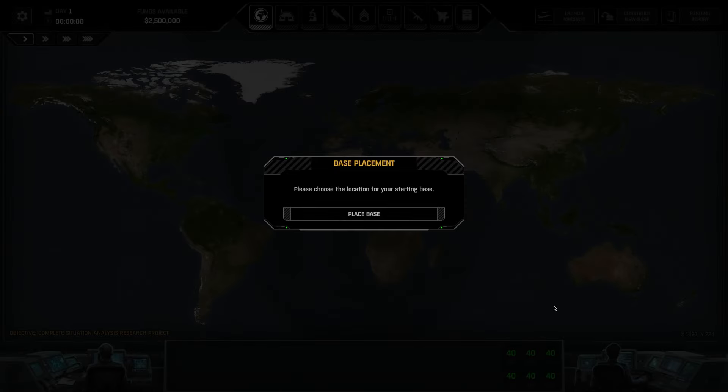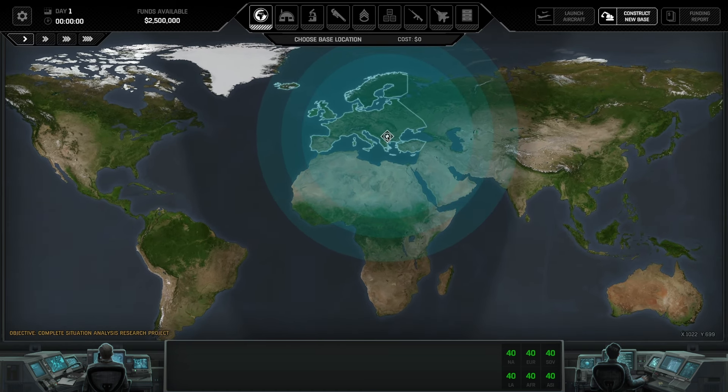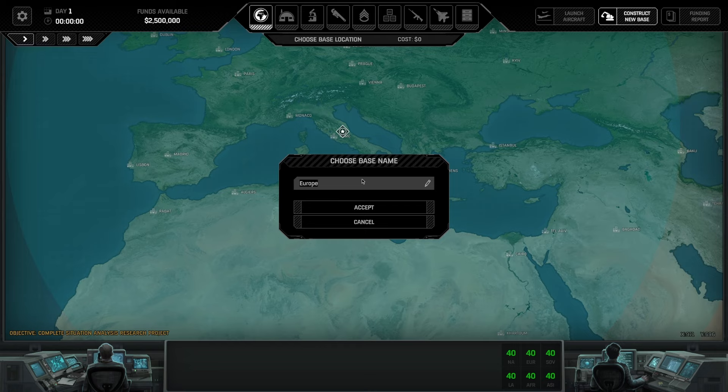Alrighty — sorry guys if you can hear the dog in the background, she's very excited and I'm watching her today. We're asked to choose the location for our starting base. I've always liked Europe. Let's put it in Rome and we will call it... The Core.